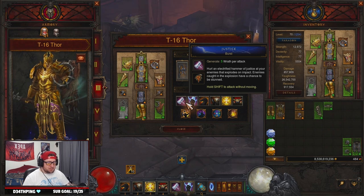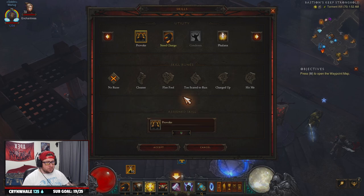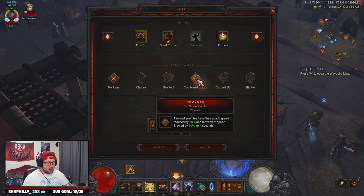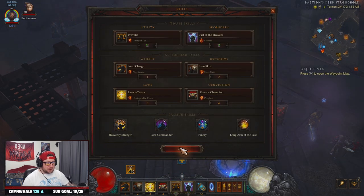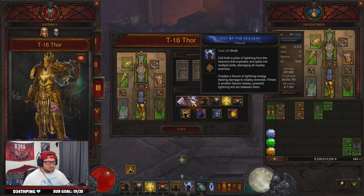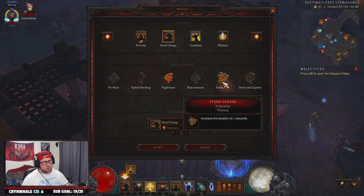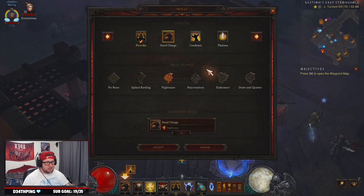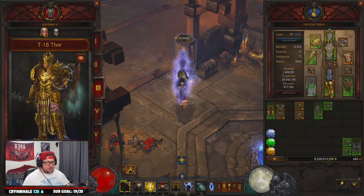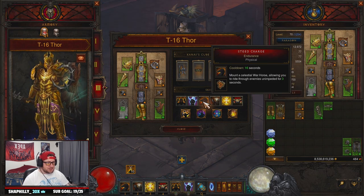For skills, we've got Justice Burst. You could really swap this out since you're never really going to use a primary — you could do something like Provoke, Charge Up, or Too Scared to Run. You're not going to need a main ability on this build at all since we're just Steed Charging the whole time. We have Fist of Heavens with Vizuire of course. For Steed Charge, we're running Nightmare, but you could swap to Draw and Quarter to pull enemies in, or run Endurance to last even longer — we should actually do that. Steed Charge Endurance so you just last even longer.